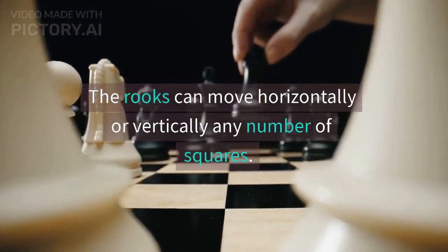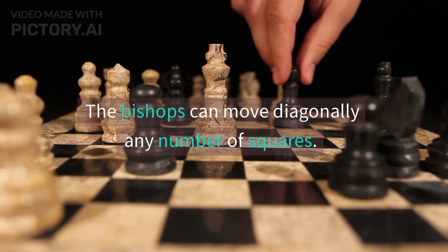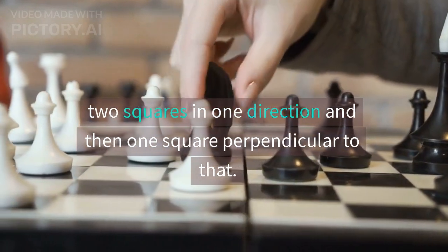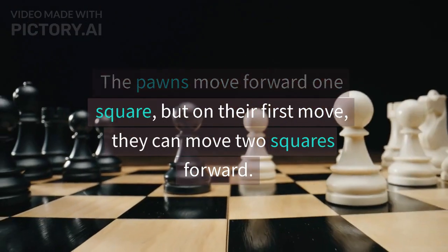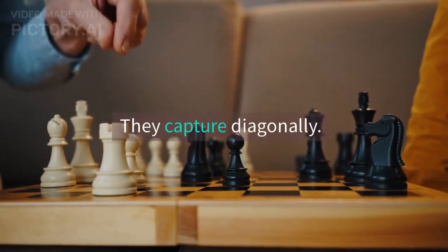The rooks can move horizontally or vertically any number of squares. The bishops can move diagonally any number of squares. The knights move in an L shape — two squares in one direction and then one square perpendicular to that. The pawns move forward one square, but on their first move they can move two squares forward. They capture diagonally.